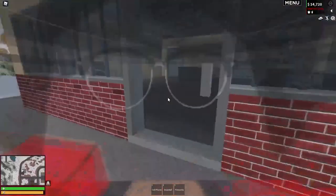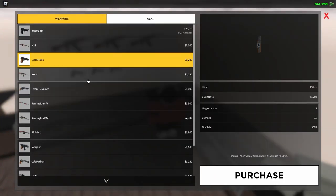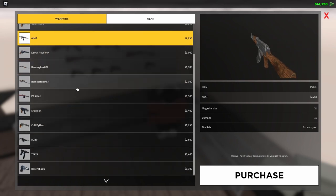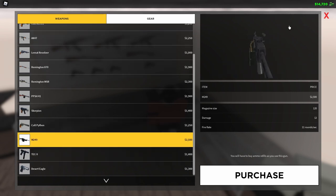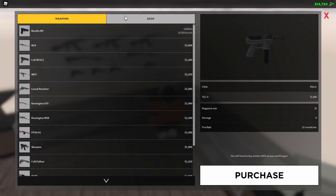Now I'm at the gun store. Let me just see the weapons we got. Let me see all the weapons — is this a new one? We got an LMG — they brought back the LMG, I don't know why they even removed it. And we got a desert eagle and a Tec. I don't know what that is but yeah.